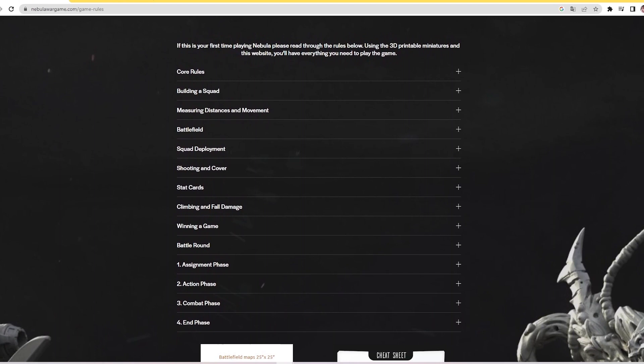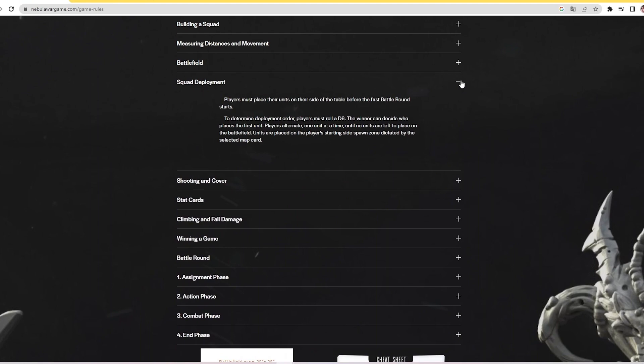First, go to nebulawargame.com. There, you'll find everything you need to play: rules, cards, and 3D printable miniatures.